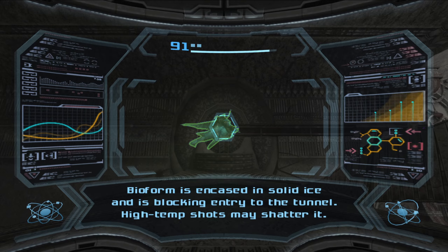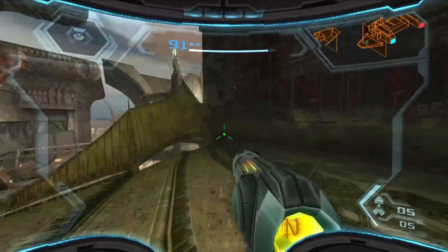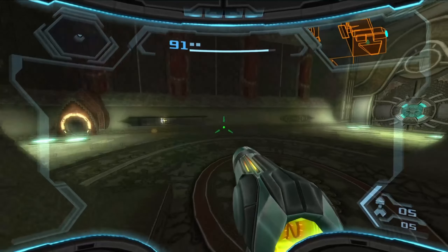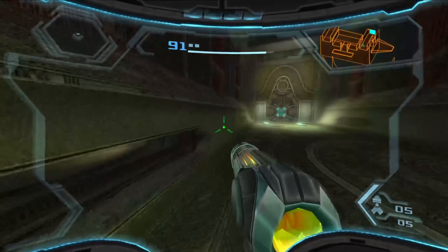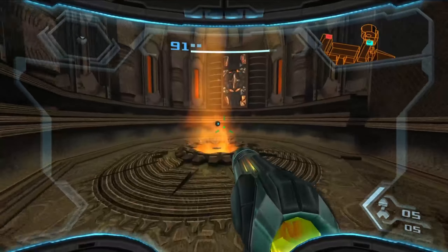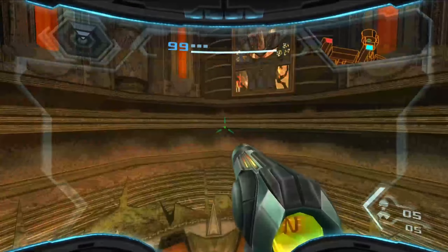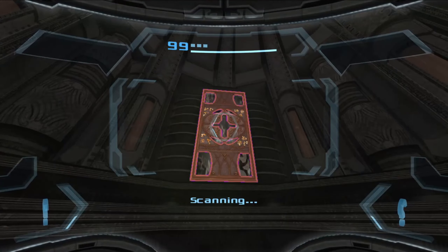Bioform is encased in solid ice and is blocking entry to the tunnel. High temp shots may shatter it. In other words, I gotta come back here later. Unfortunately, even though her energy blasts should be high temperature, apparently they're not high temperature enough - it has to be a special kind. I got an energy tank - the game just handed it to me on a silver platter. I love it.